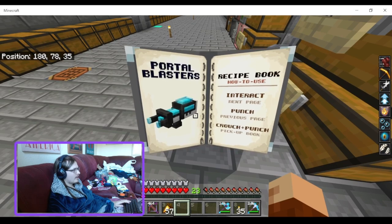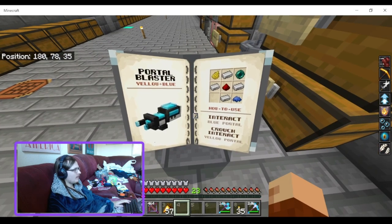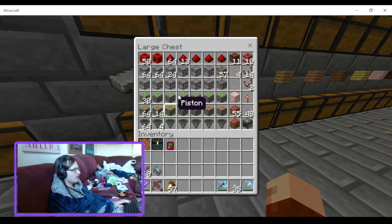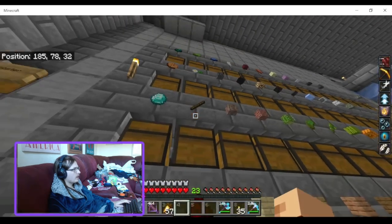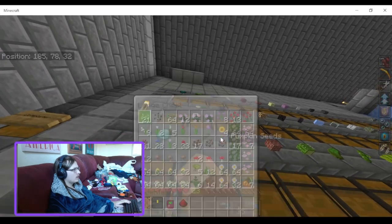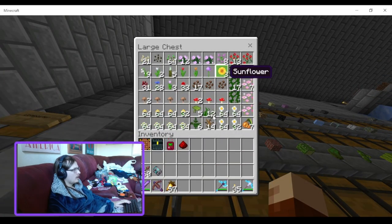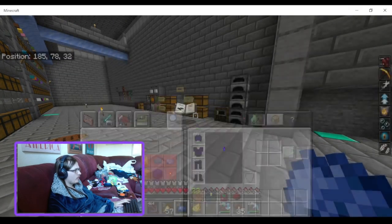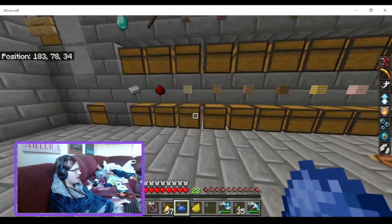Portal Guns recipe book — to interact there. So for the Portal Gun you need yellow dye, redstone, and blue dye. I have a bunch of dandelions for yellow dye and blue dye. Boom, boom — you also need four iron and an enderpearl.